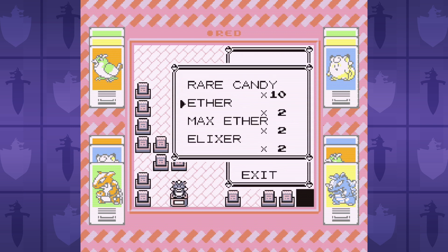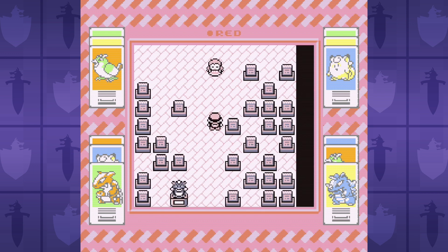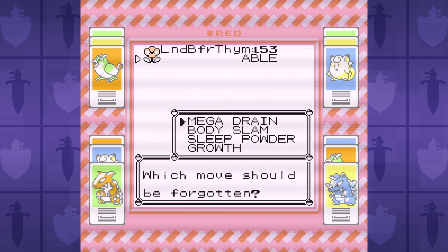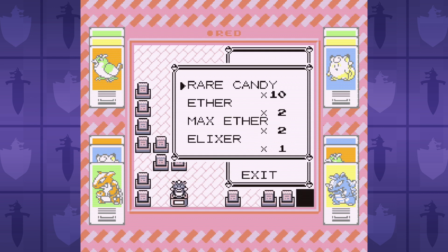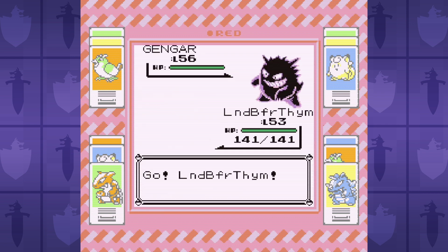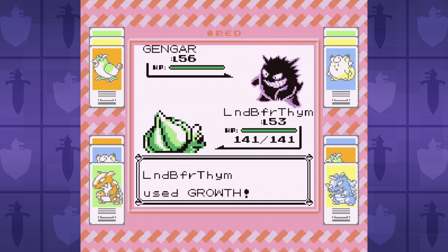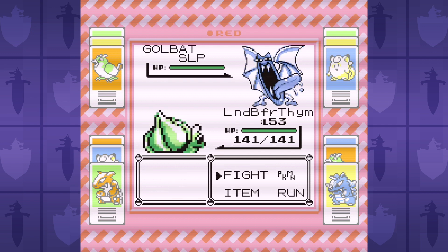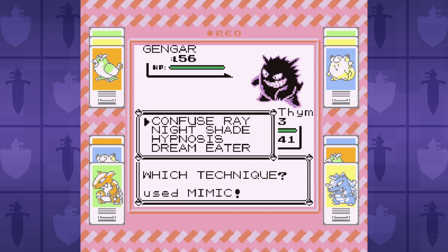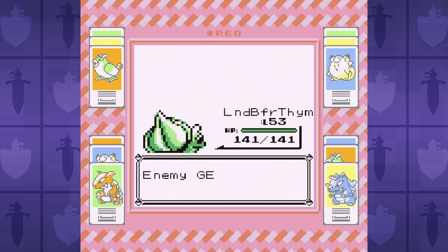Next up is Agatha, and full disclaimer — this is the first part of the run which was truly terrifying. I tried this battle dozens of times and got completely stomped because all of her Pokemon resist grass. Then I had a stroke of genius. It's hard to let go of Body Slam, but I replaced it with Mimic. Since we already have Sleep Powder, Mimic lets us copy the perfect move to beat Agatha — Dream Eater. It's basically a much stronger, psychic-type version of Mega Drain that only works on a sleeping target. With boosted Special and Dream Eater, we transform what was previously an impossible battle into yet another monumental sweep for Bulbasaur.